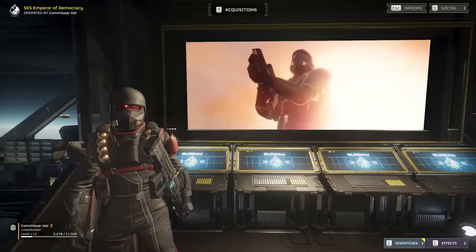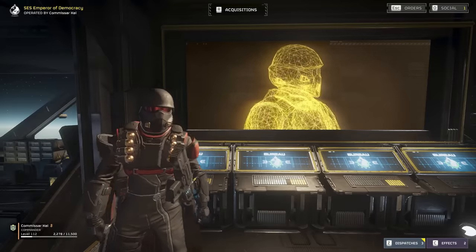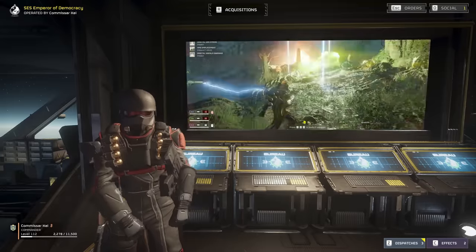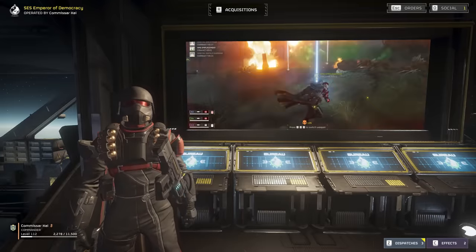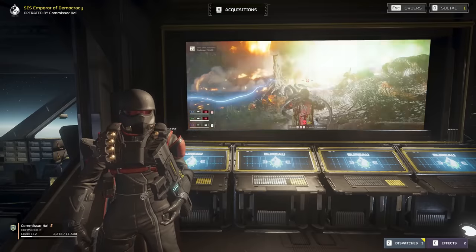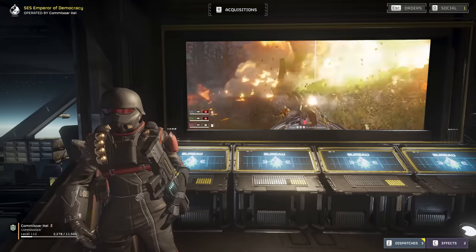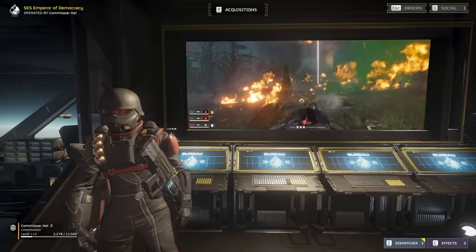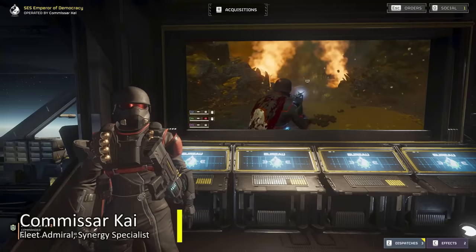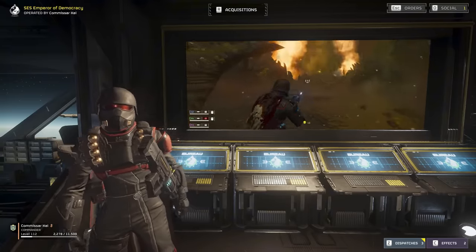A new day has dawned for Helldivers 2. Super Earth, in its illustrious wisdom, has finally decided to stop letting the lowest bidder make our weapons and ammunition, so that we might expedite our efforts to liberate our enemy souls from their earthly forms. This means we just got access to a whole heap of powerful weapons and combinations. My name is Commissar Kai, and today I'm gonna share with y'all three incredibly powerful new weapon combinations that you can use to support your team.